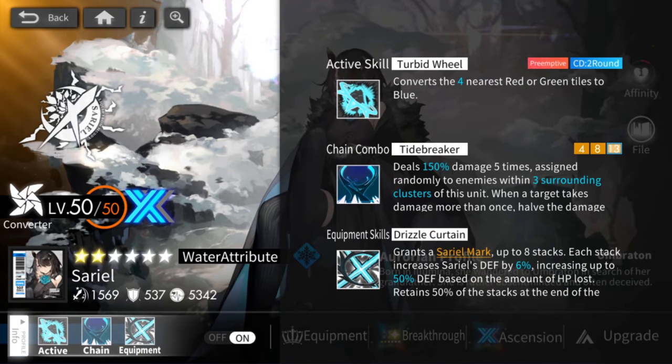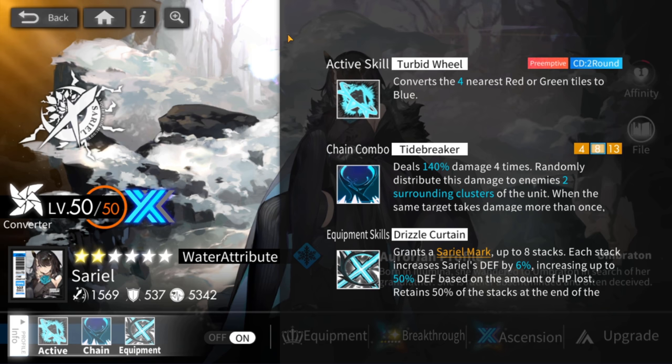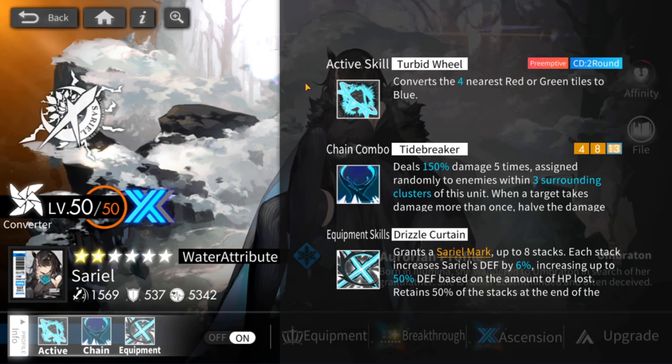Her active skill is going to be her bread and butter. The rest of her kit is actually not that great, but it doesn't matter because of how broken this active skill is — you will be bringing Sariel to any team that has a lot of water units.